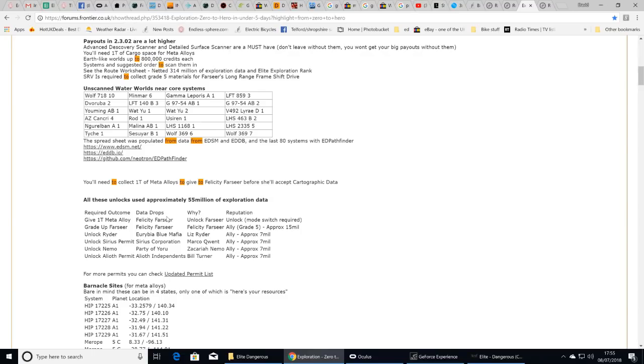You could also try selling data at Felicity Farseer's or Elvira Martuk's locations — that used to give you straight up to level five engineering. I think that's changed in the version 3.0 patch, so it may not work the same way anymore. But if you've got the invite to visit them, go there and drop off data, and while you're there you might already have collected materials to improve your frame shift drive.